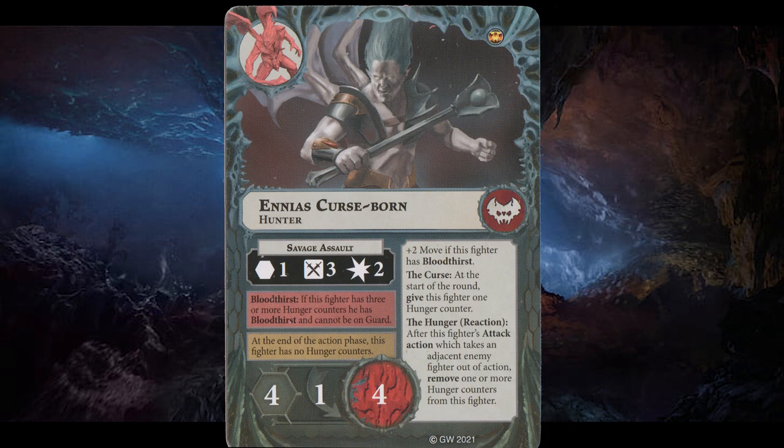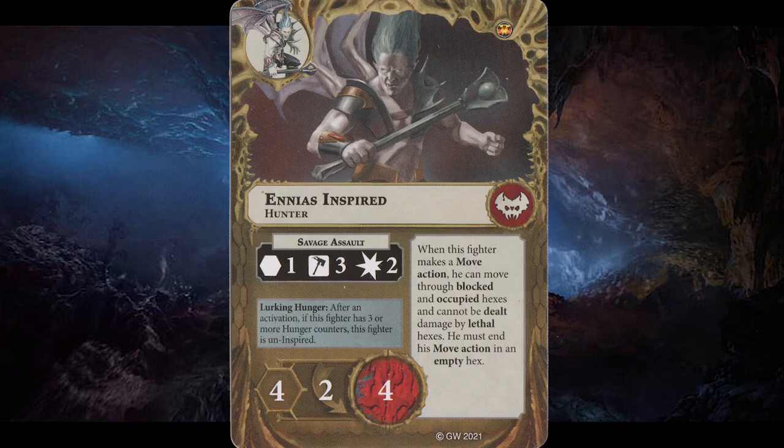Anais Cursedborn only has his Savage Assault, which is range 1, 3 fury and 2 damage. While under the effects of Bloodthirst, Anais gains plus 2 movement as he's just gotta go fast. Anais Inspired has his Savage Assault changed to 3 fury. He can also ignore blocked hexes and lethal hexes during a move action, but must end in an empty hex, as he learns how to use his wings. He also goes up to 2 dodge. Anais Inspired is pretty weak — I'd rather have his Bloodthirsted side for that juicy movement at 6, as it can score you so many objectives.